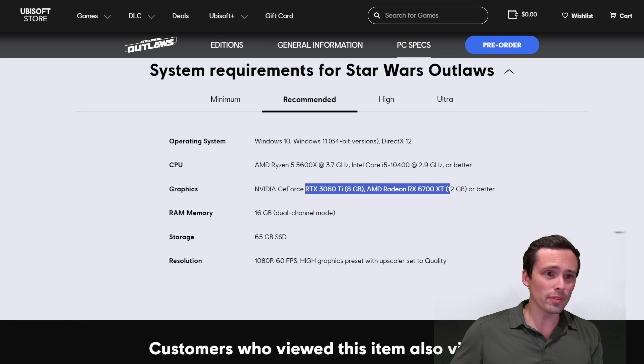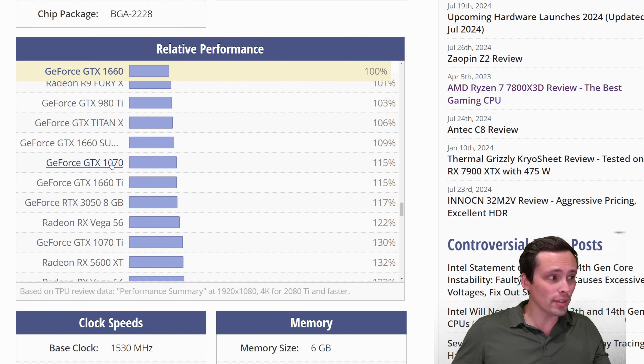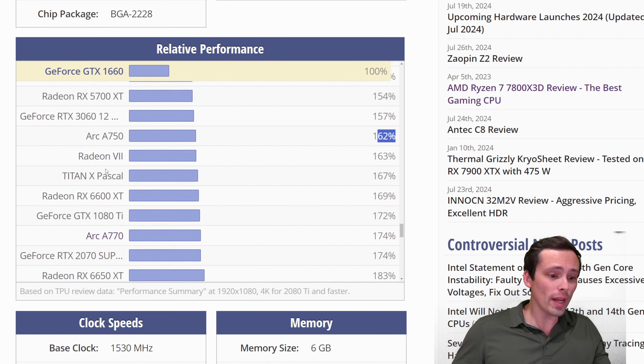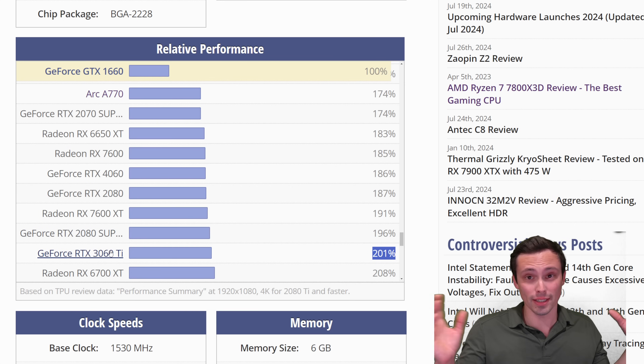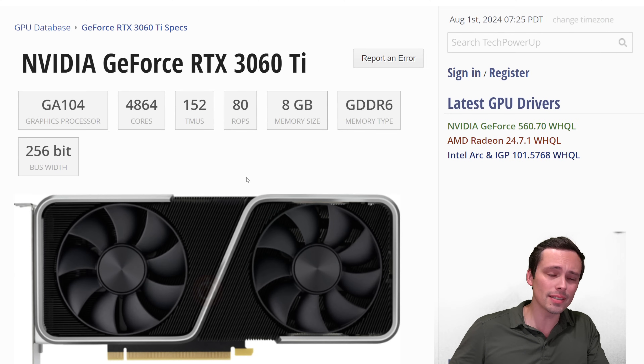The 3060 Ti and 6700 XT can be fairly close in performance. Looking at the relative performance chart: the 3060 Ti is around 200% of the performance of the GTX 1660 — essentially a doubling of performance — and we're moving from 30 FPS to 60 FPS while also increasing from low to high graphics settings. That's pretty consistent: going from 30 to 60 with higher settings, a doubling of GPU performance seems reasonable. The 3060 Ti is an 8GB card released in 2020, and the 6700 XT is fairly close — usually a bit faster without ray tracing, a bit slower with ray tracing.